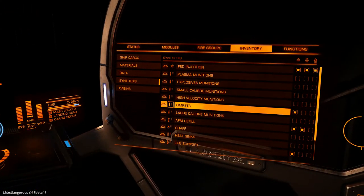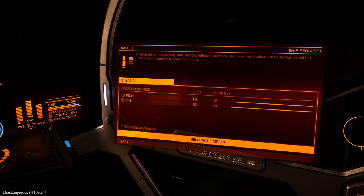Limpet synthesis: we've got a couple of new synthesis options. We can make limpets out of micro materials — four limpets using 10 iron and 10 tin. You'll need four tons of free cargo space in your cargo racks to do this. But if you've got the iron and the tin, you can make more limpets out in the field without having to return to a port, which will be especially useful on long range rescues where you don't have a whole lot of cargo space or you've run through a lot of limpets.